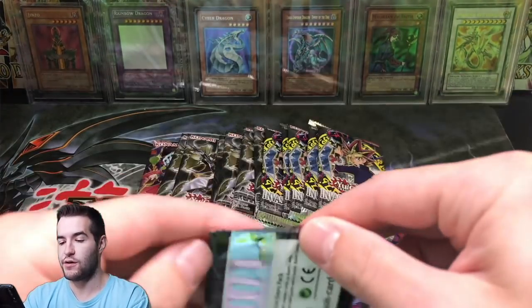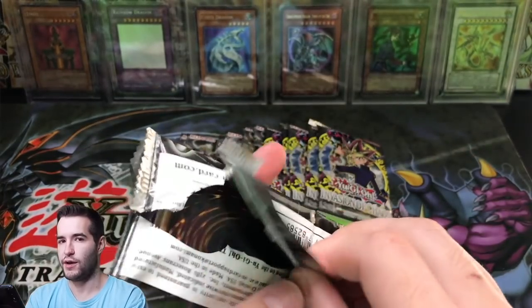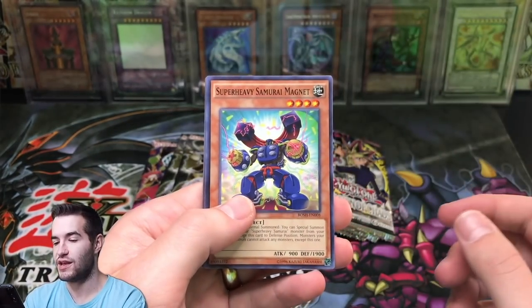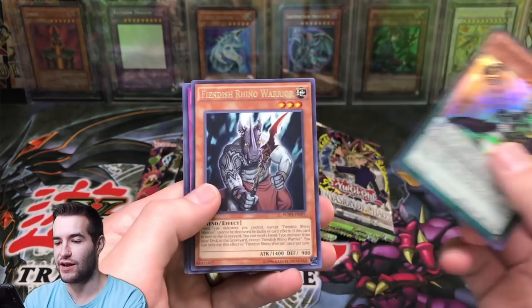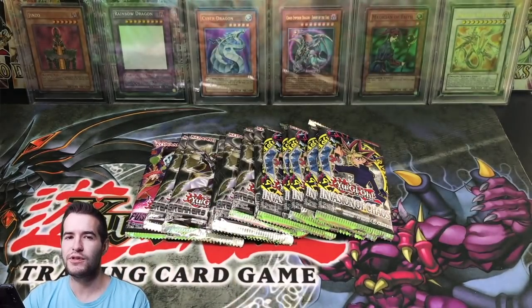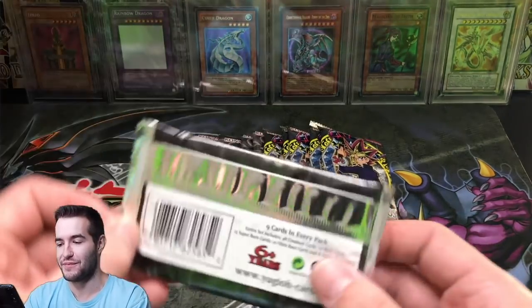Let's go into Breakers of Shadow. I don't even know what we're going to pull. There's Toon cards in here - this is the Toon Dark Magician, the Toon Red Eyes. Those are both pretty cool. Dragon's Vine, Desk Bot 007, Dharma Eye Magician - I have no idea what that is, not going to lie - and Trump Girl. I've not opened too much Bosch, just because they're in these Mystery Cubes - that's the only reason I've been opening them.